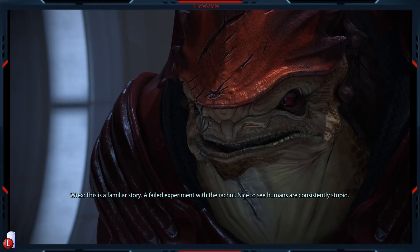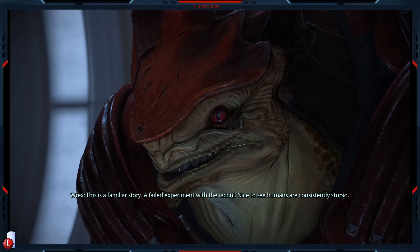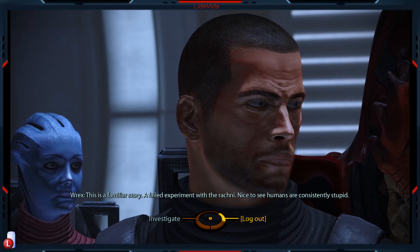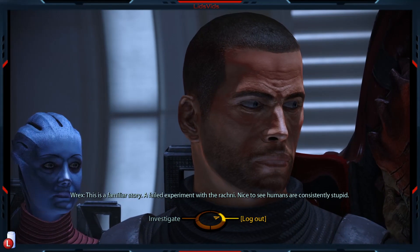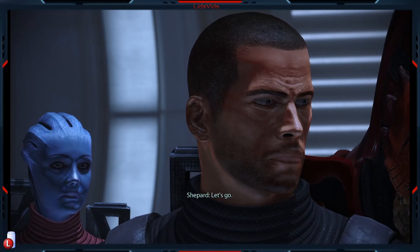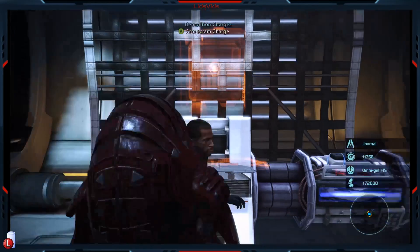Yeah, I mean, they're probably going to kill you - you're not here. This is a familiar story - a failed experiment with the Rachni. Rex would certainly know, because remember, the only way the Rachni were stopped in the Rachni Wars was to bring in the Krogan to do the dirty work for everyone else, so Rex is speaking from experience. The escaped Rachni definitely came from this station, though the motives behind this Cerberus group are vague. Prevent further contamination, arm the station's scuttle charges, and evacuate to the Normandy.